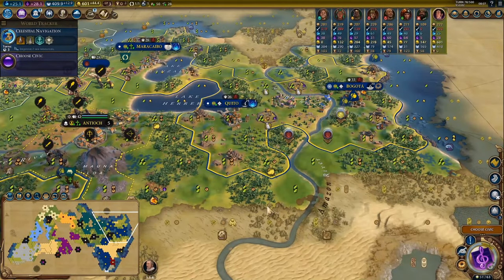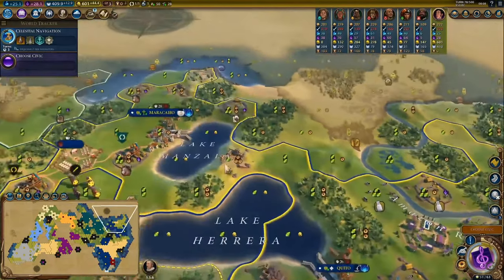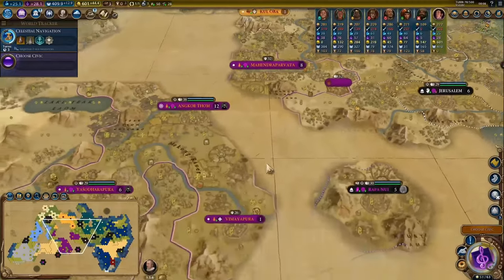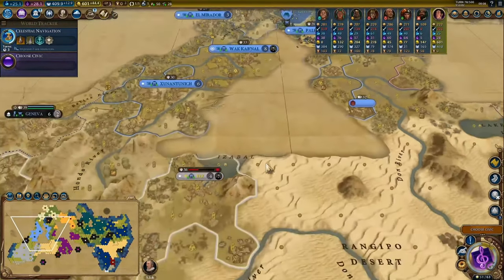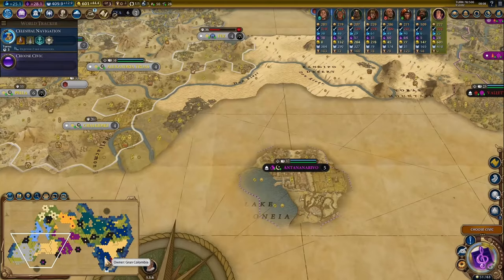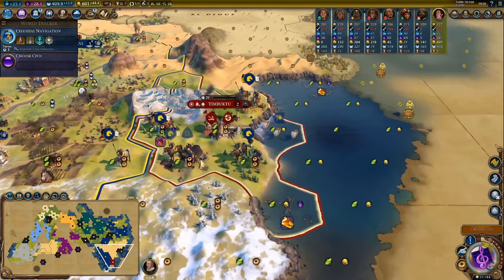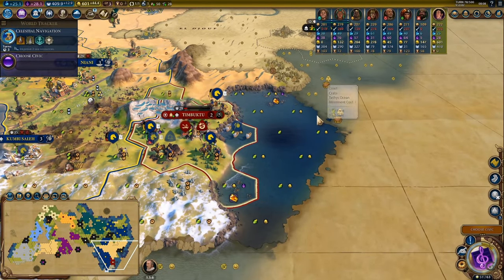Tip three mostly applies to domination games, or the odd time in a science, culture, or religion game where you get attacked or spawn too close to another civ and decide you'd be better off eliminating them. This isn't exactly groundbreaking, but by learning this you get to make an informed choice: either take an extra era score, or have a better chance of still having people to trade your luxuries and strategics to.